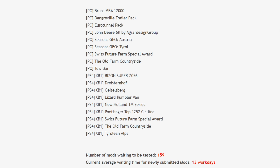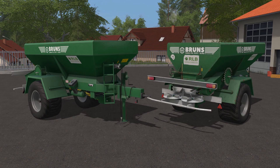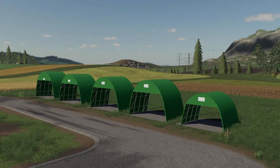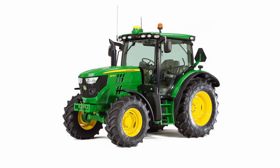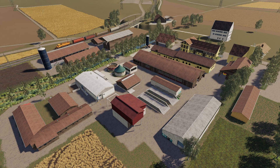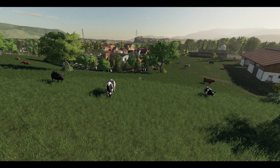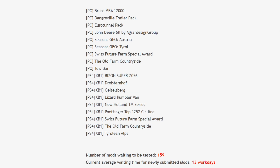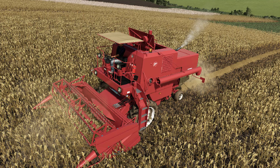Let's go over the testing list. On the PC side the testing list is a lot bigger. PC side we got the Bronze NBA 12,000, Dangerville trailer pack, update to the Euro Tunnel pack, the John Deere 6R by Agri Design Group, Seasons Geo Austria, Seasons Geo Tyrol, Swiss Future Farm special award, update to the Old Farm Countryside, and an update for tow bar.